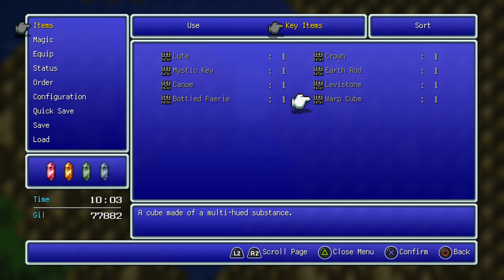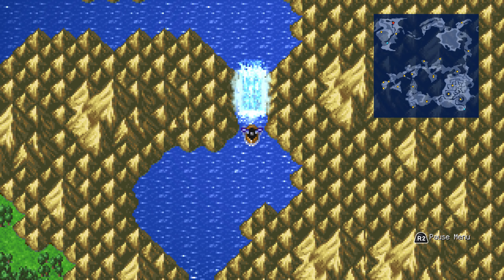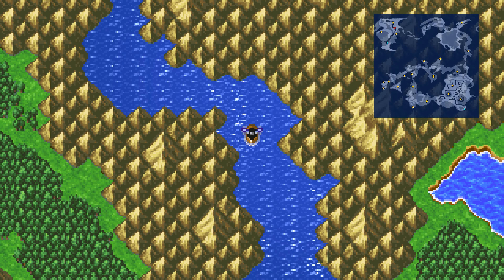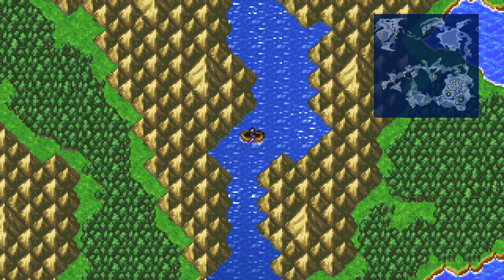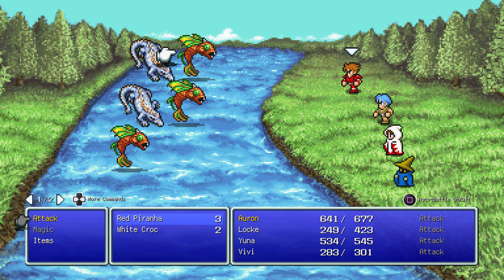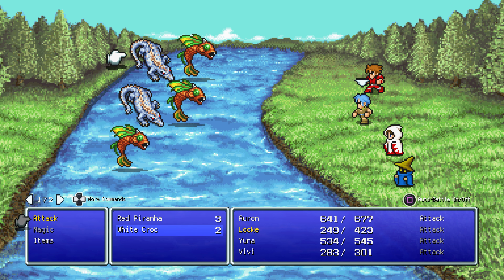Cube made of a multi-hued substance. So Floating Fortress, Tiamat, Rosetta Stone, Sunken Shrines — it's a lot to find. Submarines — it's a lot going on.